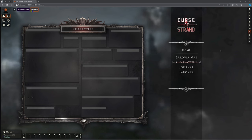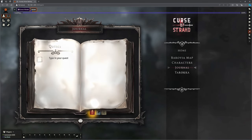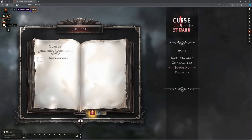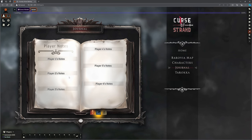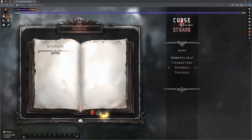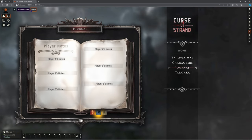As the player I can go to the journal. They haven't got journal permissions yet, but I can give individual players permissions so they can access their own notes and be able to see them.